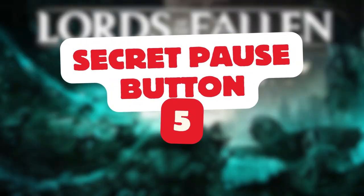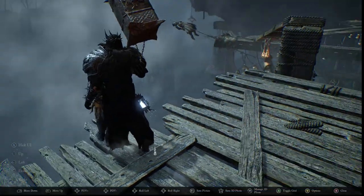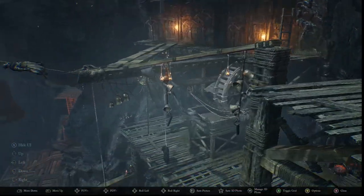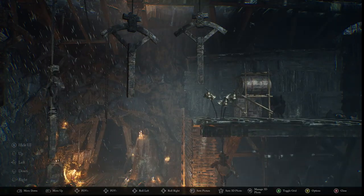Photo mode in this game can be used as a sort of pause button if you need to get your bearings, or as an exploration tool to look around and see if there are any ambushes coming up or items you have missed.